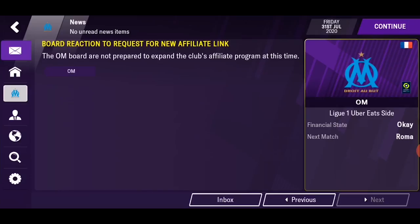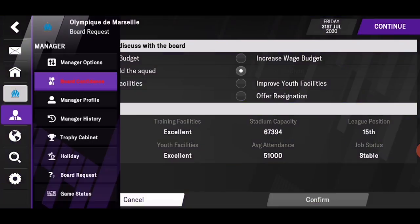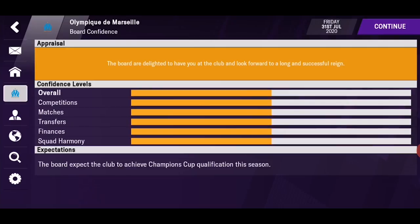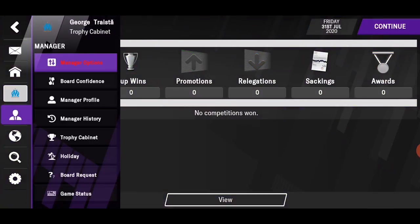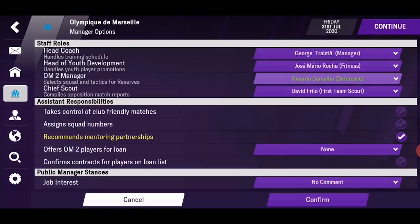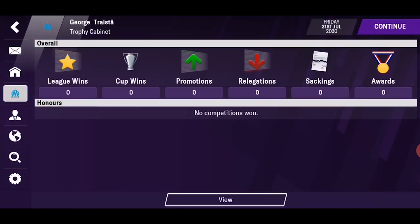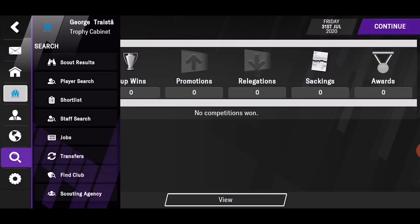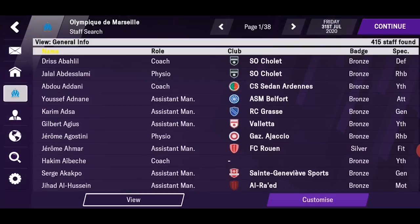Here you can also talk with the board of directors about facilities, budgets, and stadiums. Some other pages in the manager section include board confidence in your work and what they expect from you, manager profile, manager history, trophy cabinet, and manager options — where you can set some duties to your staff. Nothing new here from last year. The search tab is also the same as last year: you get scout reports, shortlisted players, search for clubs, players and staff, and the scouting agency.